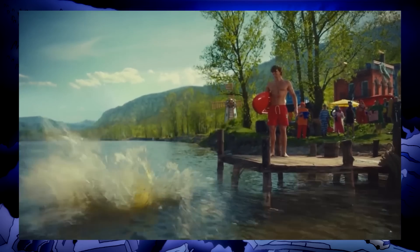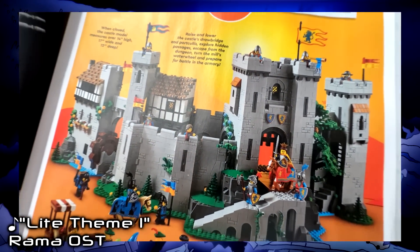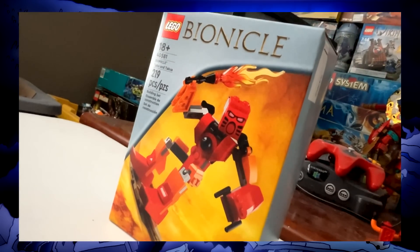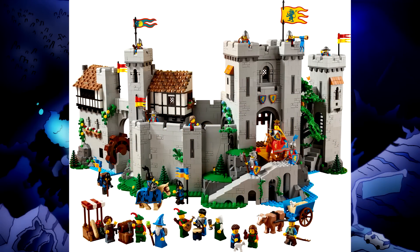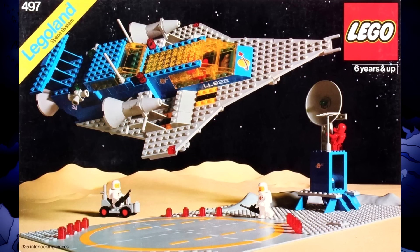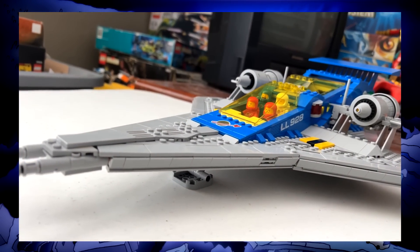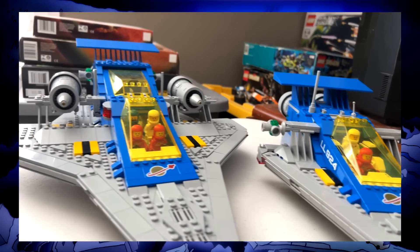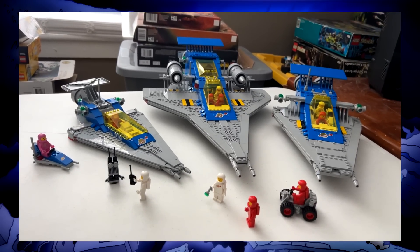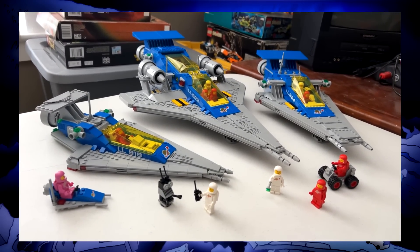90th anniversary stuff. Pirates of Barracuda Bay got me wondering what 2022 might bring, and it didn't disappoint. Castle came back. Space came back. Bionicle came back — sorta. Castle returned with a huge build packed with loving details and loads of characters. The Galaxy Explorer was refitted with all the flourish and sturdiness you'd expect almost 45 years after the original. And it's more of a Creator 3-in-1 than a standard set, with online instructions for two alt builds also recreating specific ships from the time. Now, just like in 1979, you can have a classic space fleet.